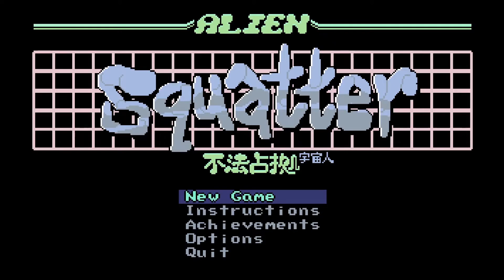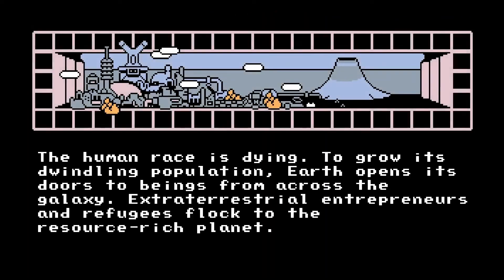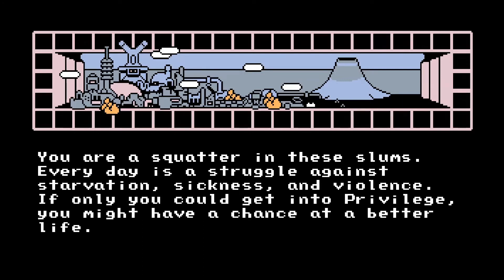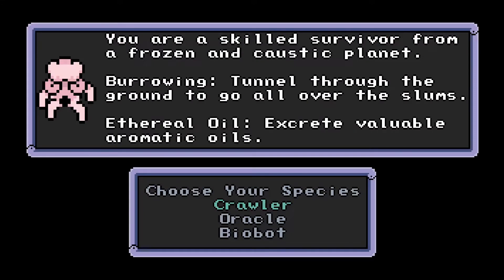Alien Squatter is a bit of an odd one with a non-standard method of play, although more recognizably an RPG than many I've covered lately. It offers a few ways to progress through its relatively brief story, allowing one to try out various different playstyles despite a relatively small game world. The plot is about as strange as the game itself. With the human population in decline, humanity has invited various alien races to live on Earth. You play the part of one of these aliens, one of many who have fallen on hard times and squat in a poverty-wracked area outside of the Grand City of Privilege.